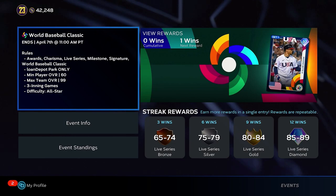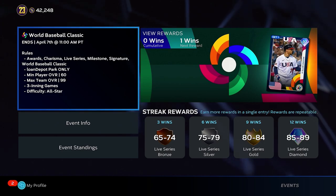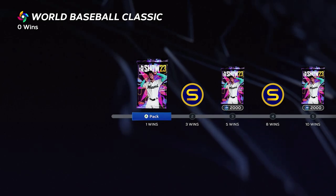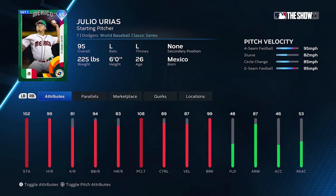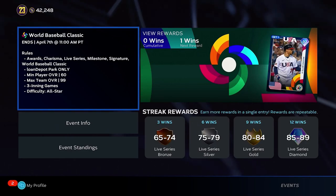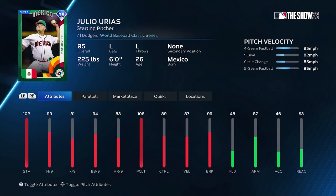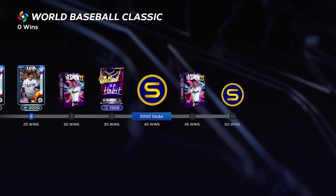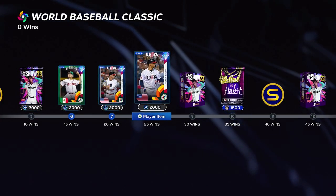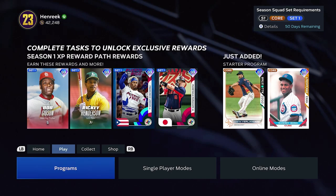Events are good too — I recommend them for sure. It's really not that crazy — it's three-inning games, so you can get through them quickly. For example, right now you have Urias at 95 overall for 15 wins, and this expires April 7th — about two weeks. Five more wins gets you a 97 Pete Alonso, another five wins gets a 97 Mookie Betts. That's 25 wins in two weeks. It's more challenging online, but it's really worth it. I'd probably rank events even ahead of Battle Royale.